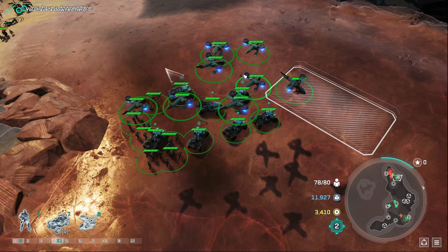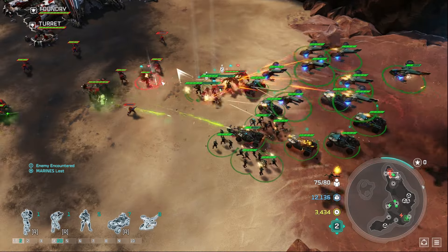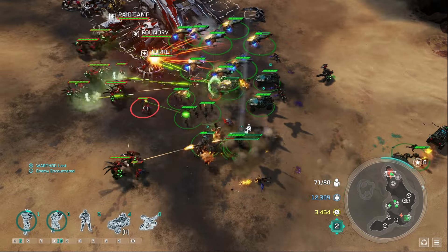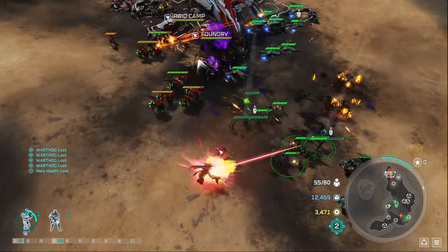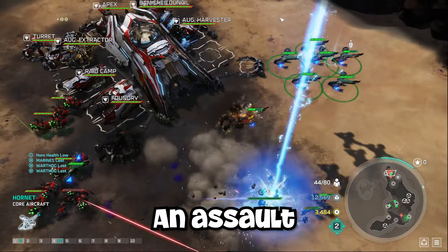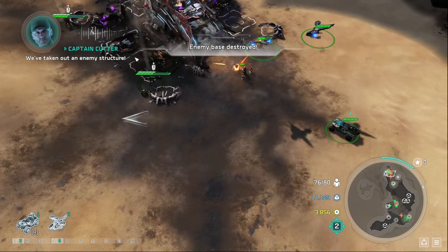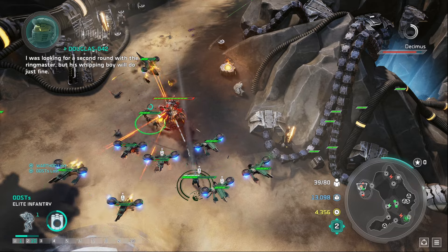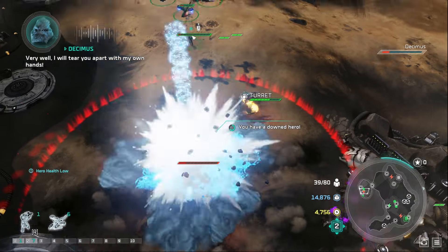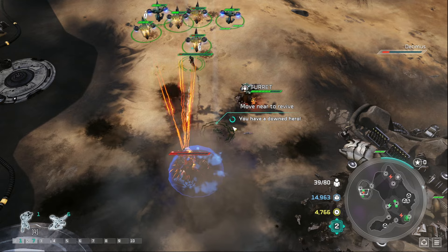To siege the Covenant base, we build a mixture of Warthogs and Hornets. Hornets counter the Hunters and Wraiths, while Warthogs are very good against Grunts and Jackals. We also keep hijacking Wraiths with our Spartans. The process of sieging the Covenant base takes a very long time. Eventually we destroy it, rebuild our army, and get ready for the final segment — the boss fight. As long as we move out of his super attack's range, we'll be fine. With micro skill and a mixture of Hornets and Warthogs, we take down the boss, and that's the end of this mission.